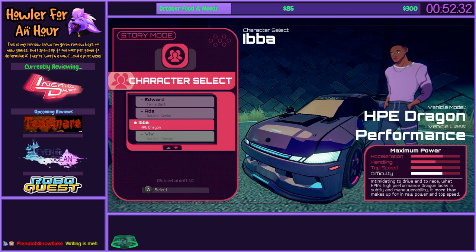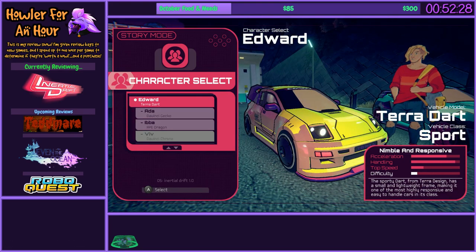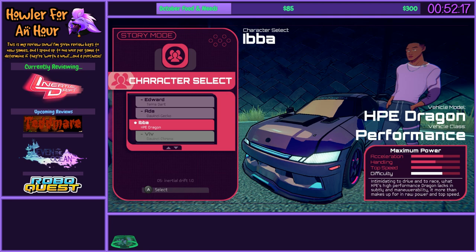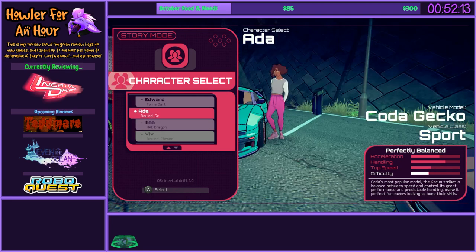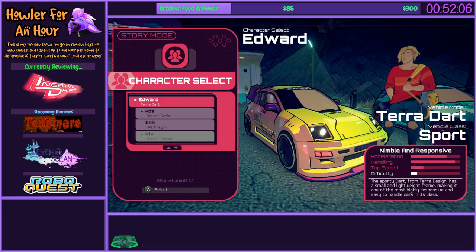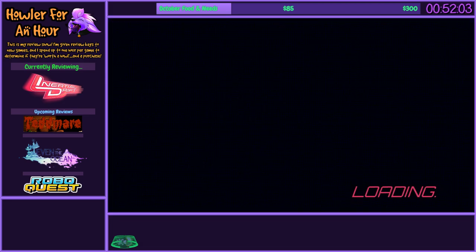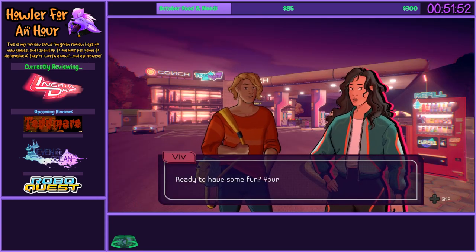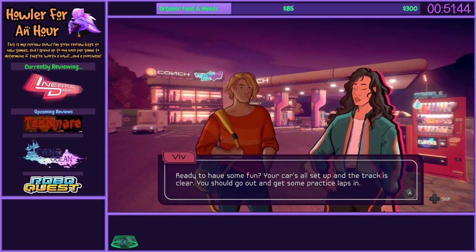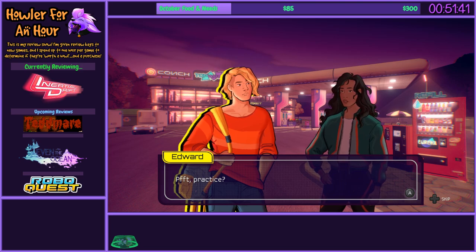Let's look at car options. We can't choose Viv. Nimble or responsive? Yeah, low difficulty — low top speed, though. That usually works out for me, especially with all the turns. So I believe these vehicles are the ones we had access to before. I generally find that in a racing game with lots of twists and turns, I'll do better with high acceleration than high top speed. High acceleration on turns usually benefits me more. High top speed is great for those very skilled at navigating — if you can keep that speed up, top speed is definitely the best option.